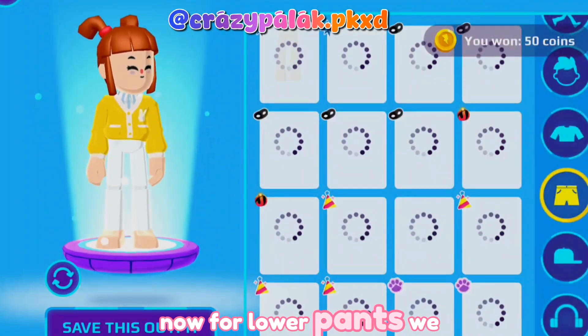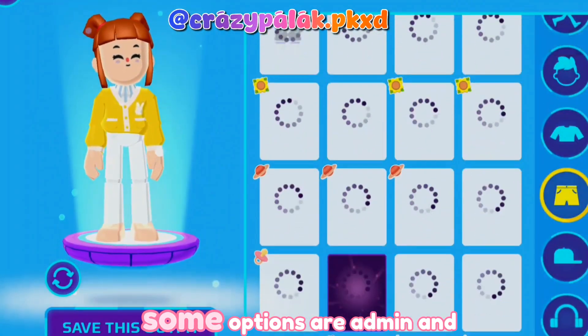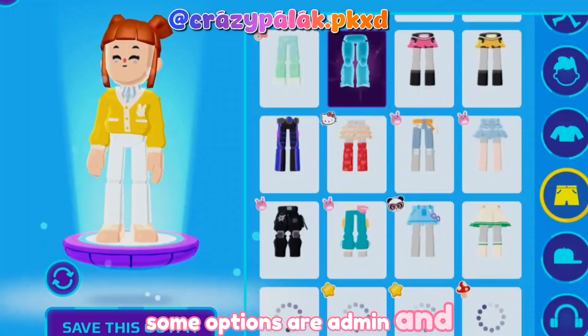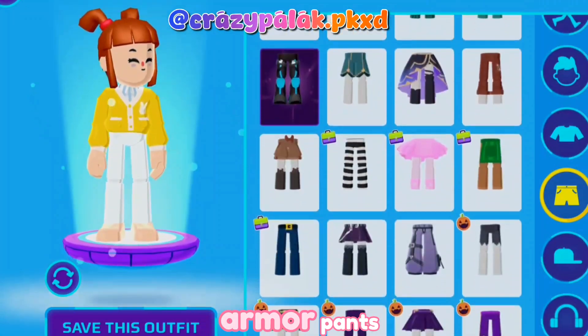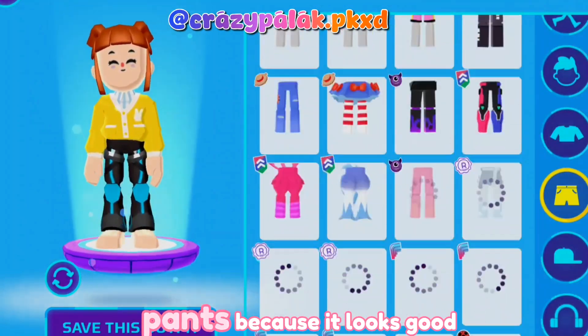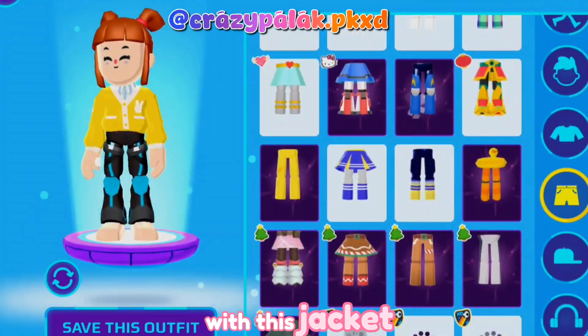Now for lower pants, we will use armor pants. Some options are admin armor pants, Nidma armor pants, skater armor pants, or neon armor pants. I'll just pick the flicker pants because it looks good with this jacket.